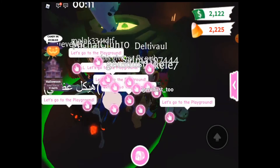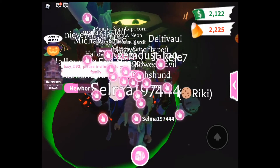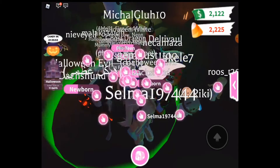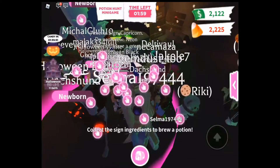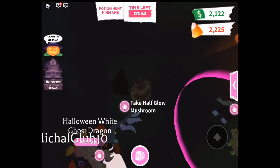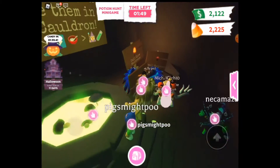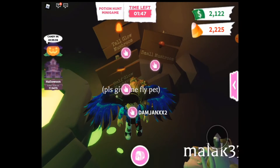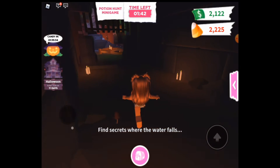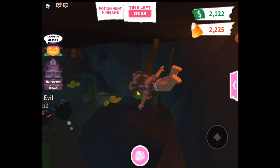The game starts every like 20 minutes if I'm not wrong, and this one starts a bit earlier I think. These are the ingredients we have to find. As I said, the mushroom is already right over here. These are your ingredients right over here — we have the tall ground mushroom. It also gives you hints, so that's how you know. I know where this is now — thank god. Let's just go back down.